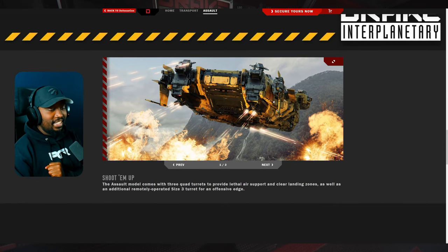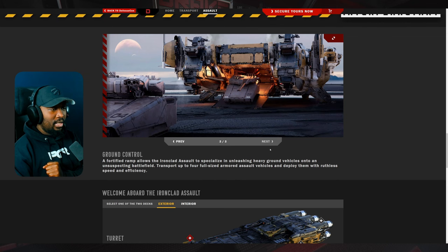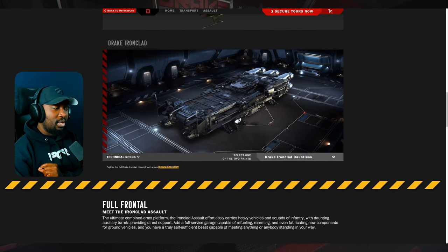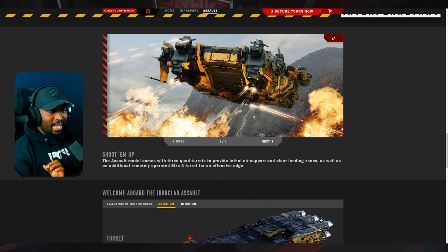This is a great daily driver. The assault model comes with three quad turrets to provide lethal air support and clear landing zones, as well as an additional remote-operated size three turret for an offensive edge. This thing is a beast — I love the look of this ship. It has a military feel to it, and once armor is in the game, it adds so much value as an armored mobile base.